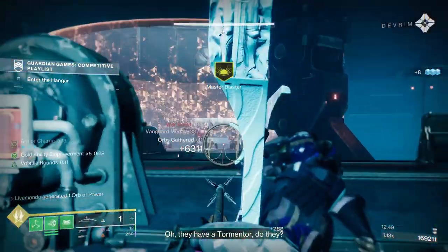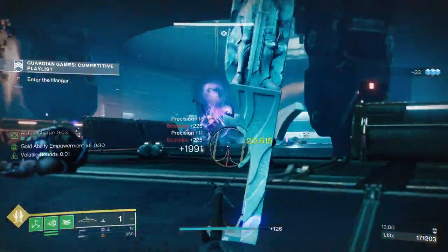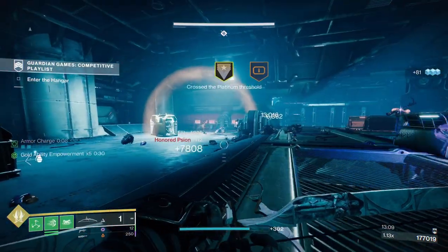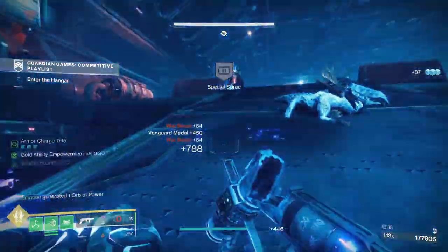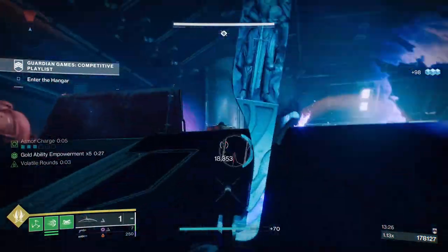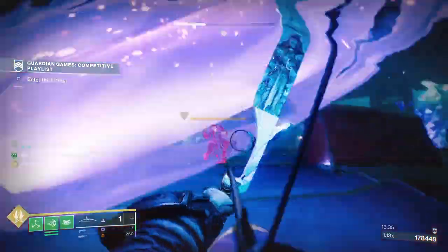I'm just going to stand here and take these dogs out — this is like shooting fish in a barrel. You're going to get Spree and Rampage medals. Good medal collection. Now I'm going to take out the turrets, and also the guys manning the turrets if I can. Watch out because you've also got dogs. The Tormentor is following me the whole time — I want all these dogs down. There's the Tormentor. Watch out for that fountain of Void stuff.